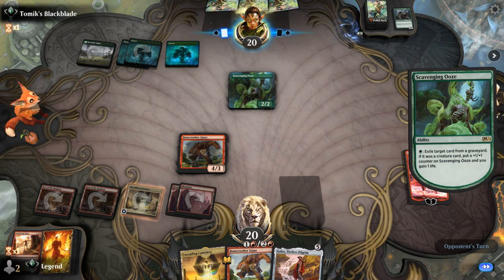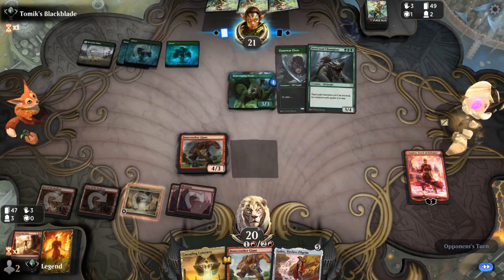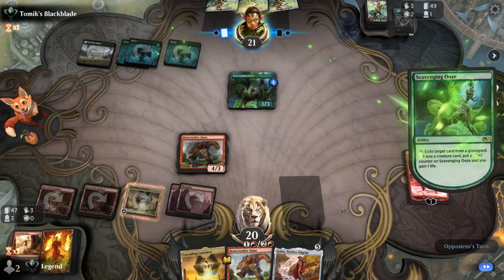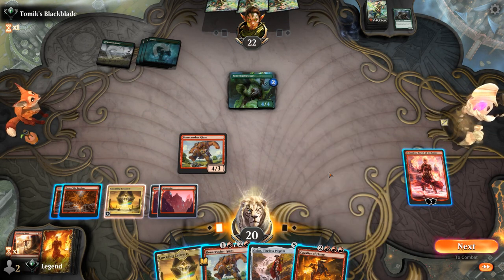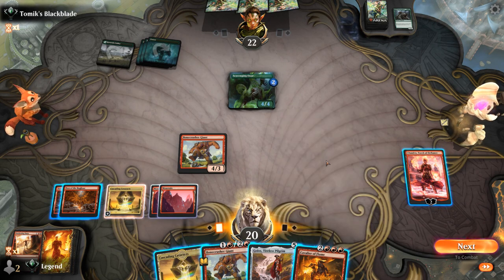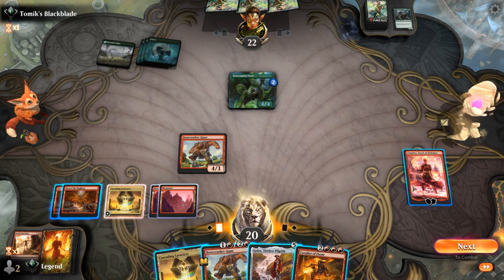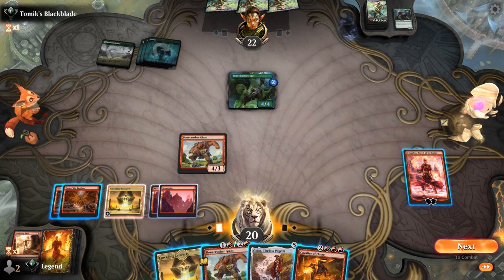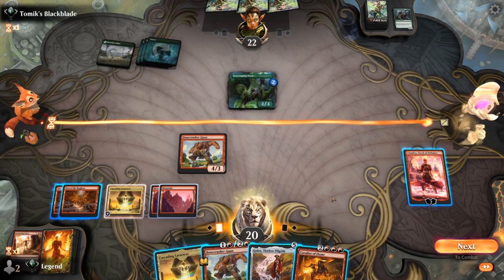Scavenging Ooze will grow here — up to a 4/4 potentially, then eventually a 5/5. Cavalier is not a bad draw. If I add mana with Chandra I could play Cavalier and activate it, smashing the opponent for quite a bit of damage. Sure, they can kill Chandra on the way back, but then we're setting up for an even bigger attack on the following turn. We can try to protect Chandra, but it's not going to kill the Ooze if it picks up another counter, so the Cavalier line of play seems right.